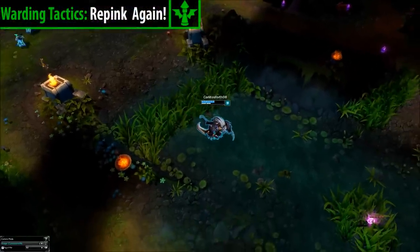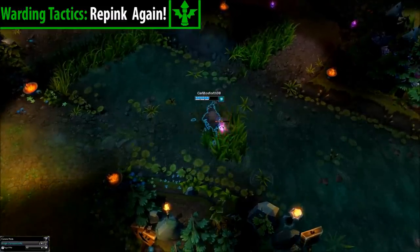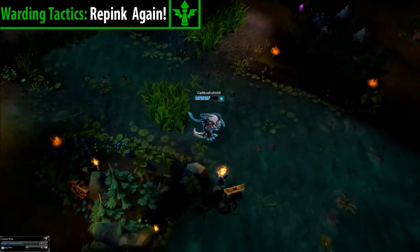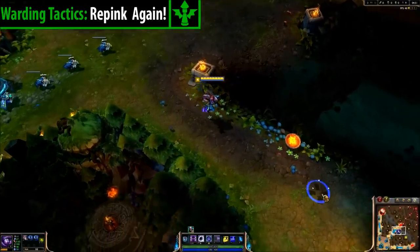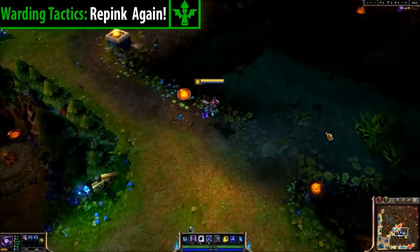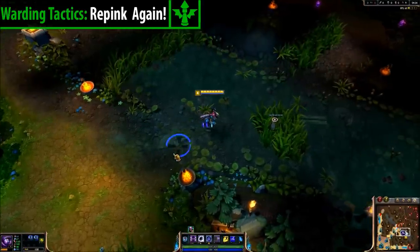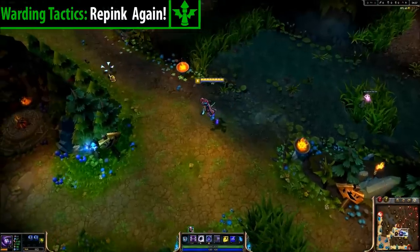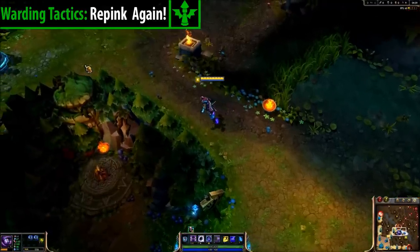Number 2 — Re-pink the same spot. If the enemy jungler killed your pink quickly, they will assume you won't do it again. What if you were dumb and re-warded the same spot? Would he check it again? Nearly all the time I pink the same spot after someone has cleared it. When most people clear a pink ward, they put a mental tick beside that place and don't check it again for 20 minutes or ever. So try to pink the same spot. If they do check it again, do not buy another one — try it once more and if it fails, leave it and buy a green ward.